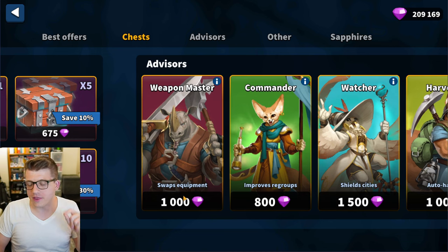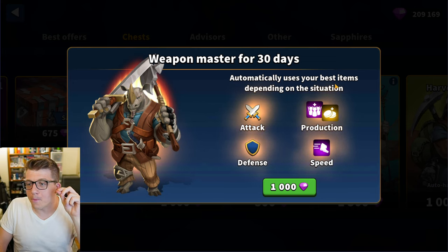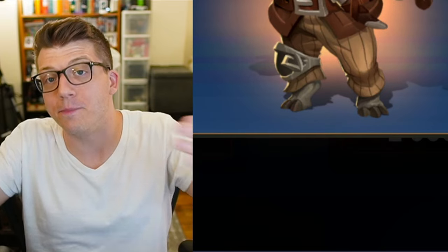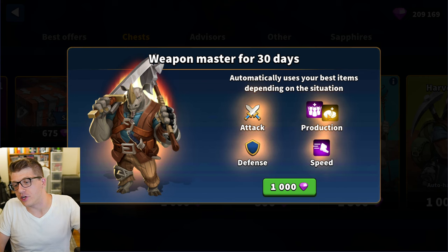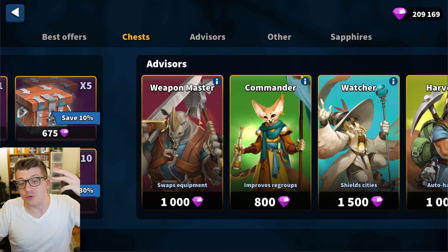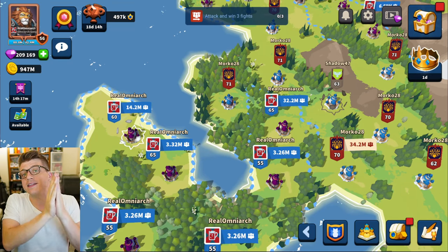If you want to automate equipment swapping, the Weapon Master advisor costs 1,000 sapphires for 30 days and automatically equips your best items depending on the situation: offensive gear when you attack, defensive gear when you're attacked, and production gear when there's no fighting. It's a great quality-of-life feature, though not required — free-to-play players can simply swap gear manually. It's just very convenient.